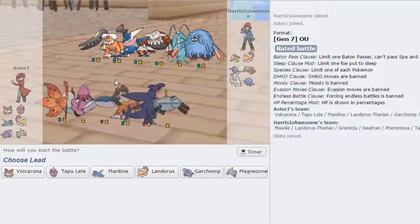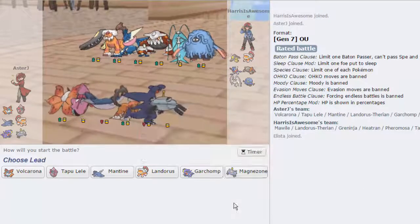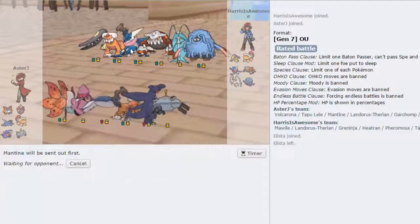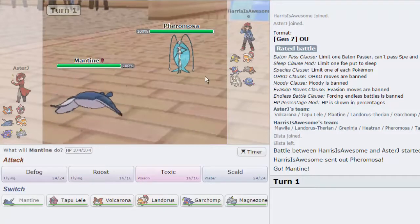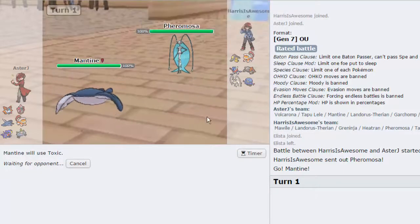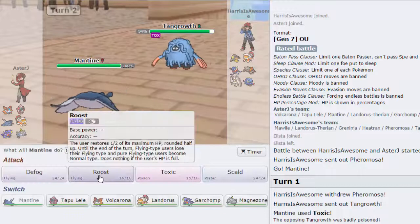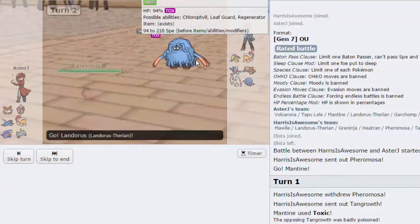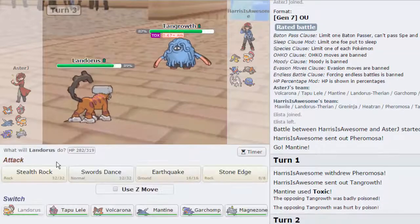We've got a much more normal team here. Unfortunately Volcarona cannot touch Heatran, so I've got to get rid of that thing. Luckily I have five members that can do it very easily. I'm going to lead off with Mantine because Greninja is just such a common lead — this thing is ridiculous, it sees so much play. I'm going to go for a Toxic turn one. I expect him to either U-Turn or possibly Quiver Dance. He is going to go out into his Tangrowth — so that's awesome, we're going to get a Toxic off on this thing. I'm just going to switch out into Lando. He can have HP Ice, but I do want to get up my Rocks as early as possible. He's going to go for Knock Off — it's not going to do anything. And I am going to get up my Stealth Rocks.